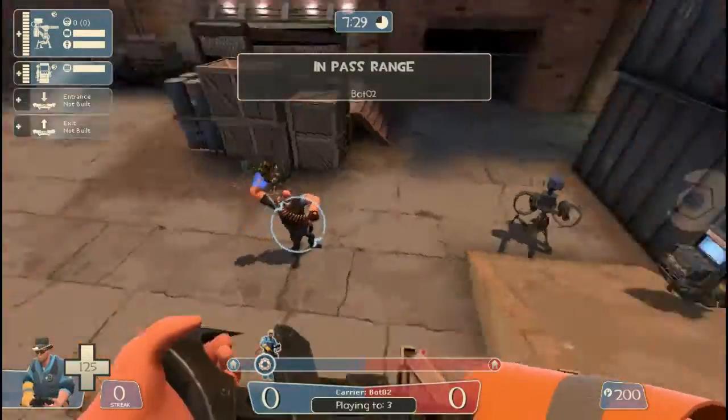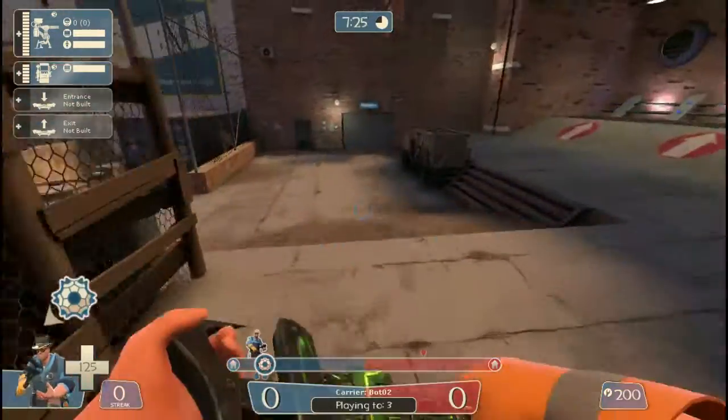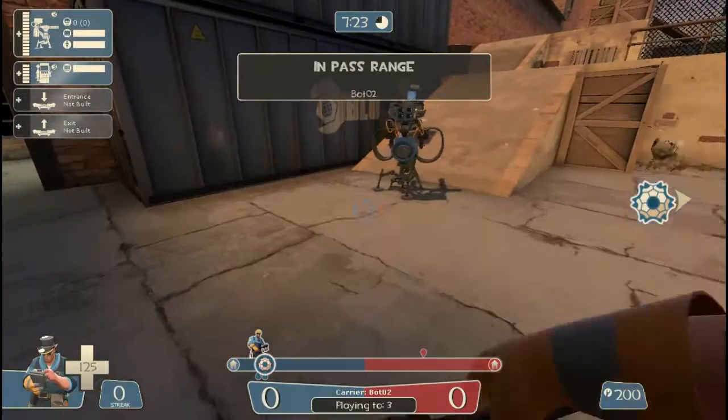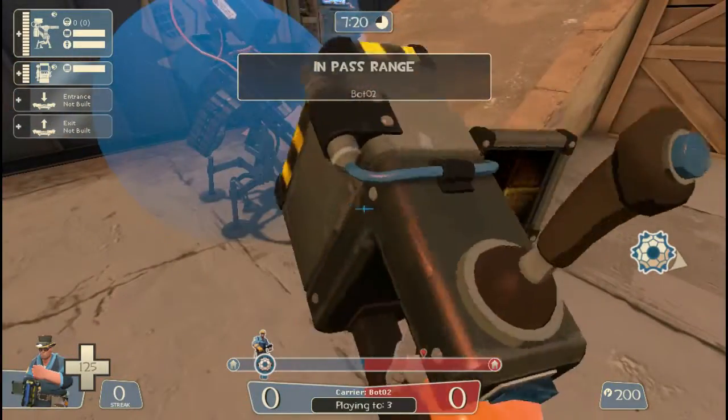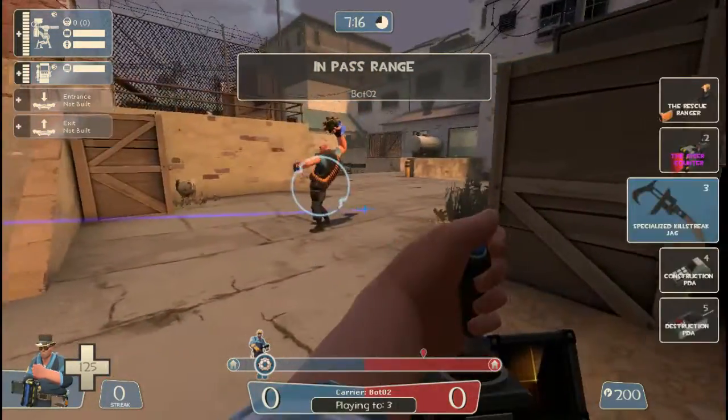I will be showing you how to set up one of the oldest glitches in TF2 — basically ever since this bad boy, the Wrangler — not the Gaga Counter specifically — was added into the game. So yeah, let's begin here.